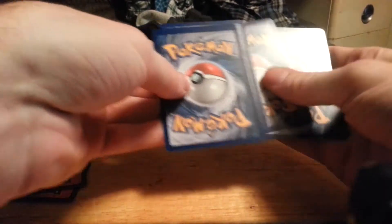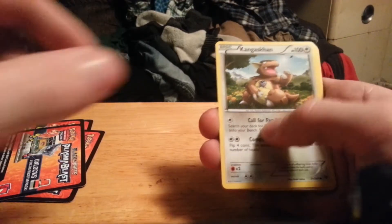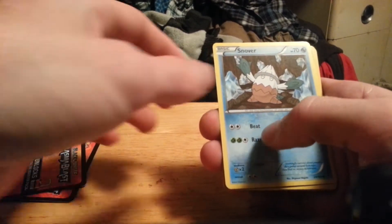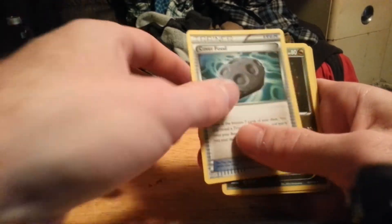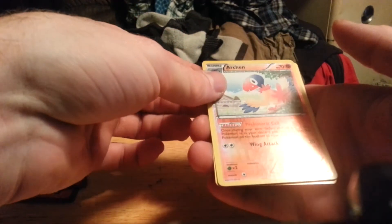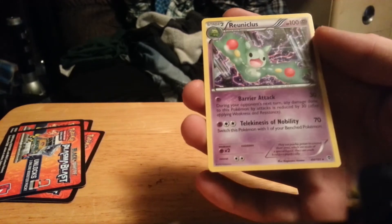Last pack — hoping for at least maybe one more EX. We have Shelmet, Dragonite, Snover, Machop, Bagon, Octillery, Cover Fossil, Cover Fossil, Shelgon. An Archeops reverse, and a Reuniclus for my rare.